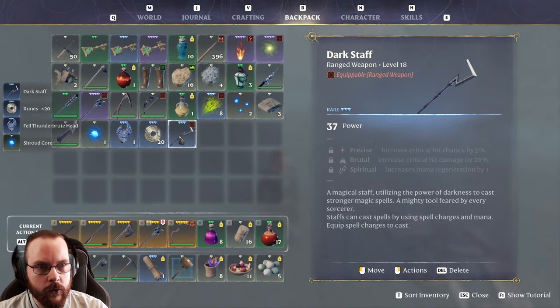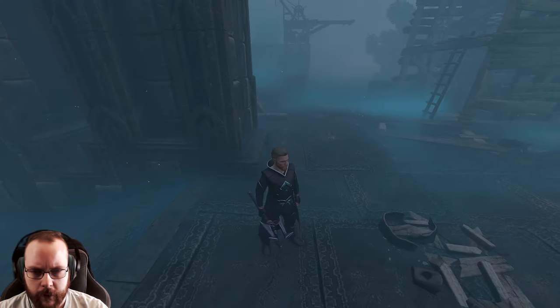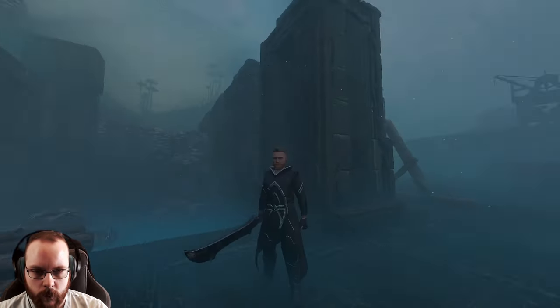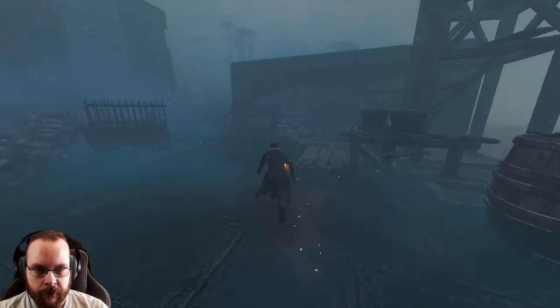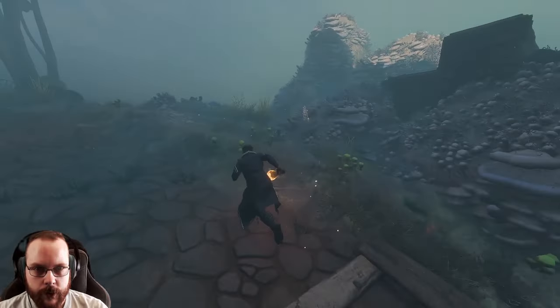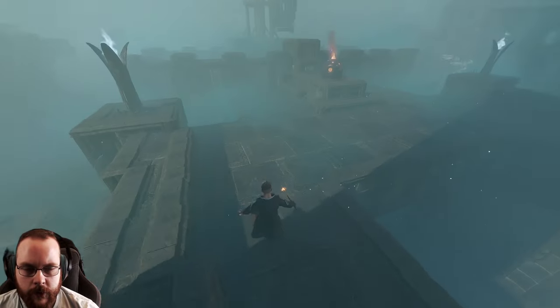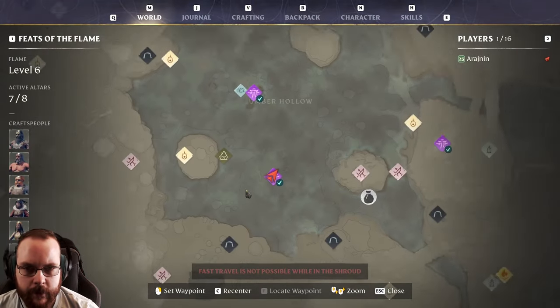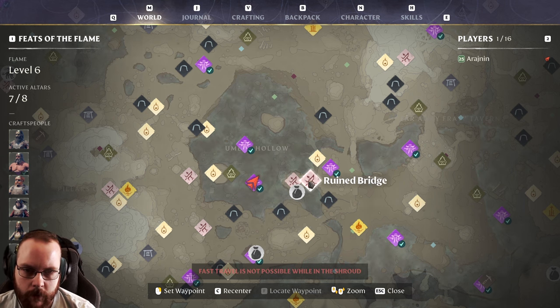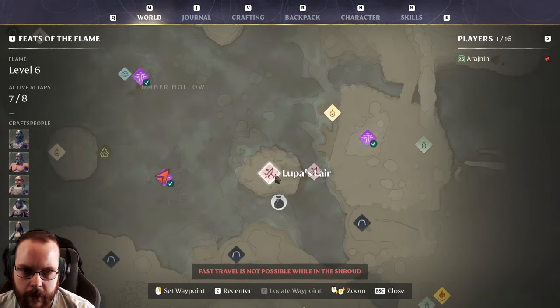It took a couple of hits but the boss is down. What is this — a sharpened broadsword? And what's this — a dark staff! I've never seen a dark staff before. That looks kind of cool. I'm finding new weapons I haven't seen before, but still I want Excalibur. I did find a note — 'sister sister' in close proximity.